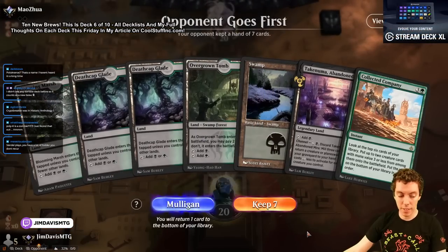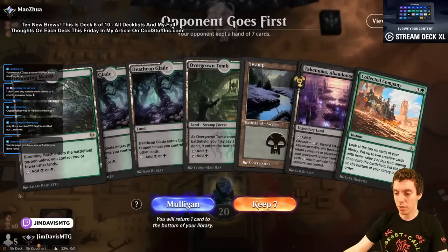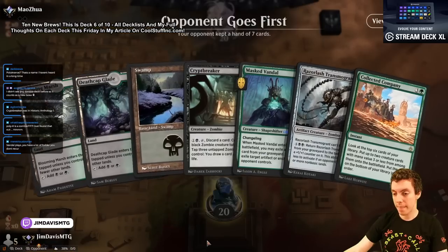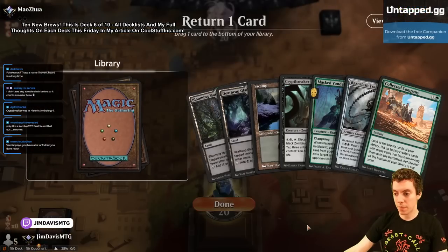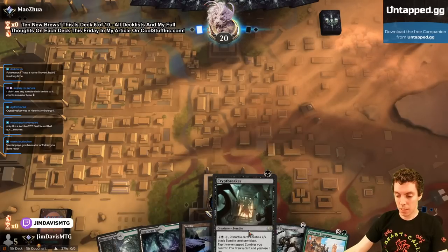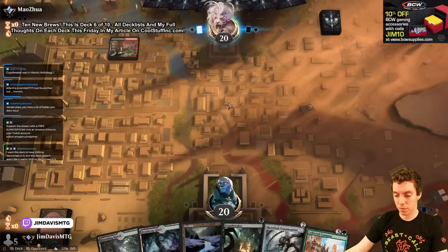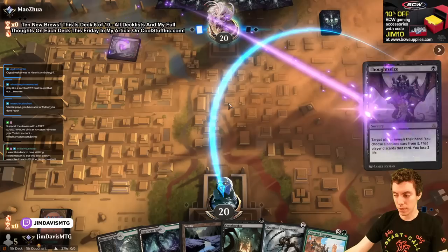Oh yeah, look at that hand! Whoo — perfect. We're gonna mulligan. This is good — keep. Ship the Vandal. Pretty good hand as far as six card hands go. Don't Thoughtseize me please.